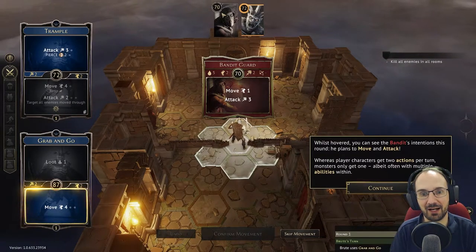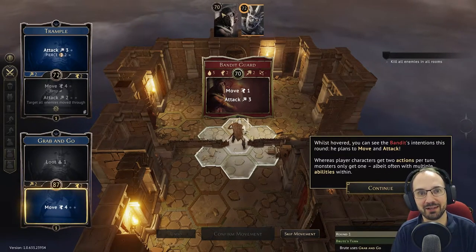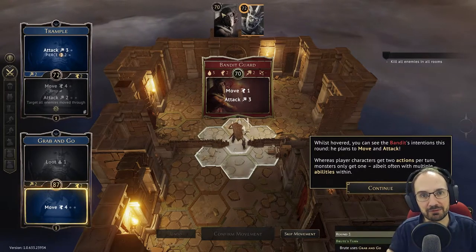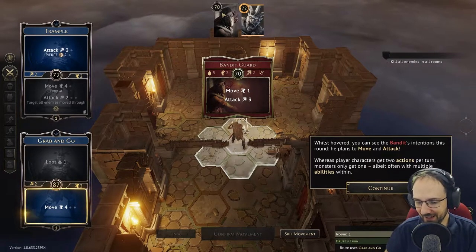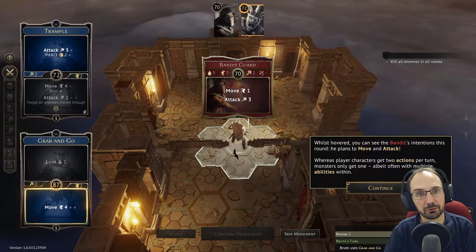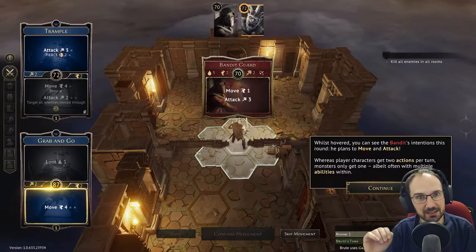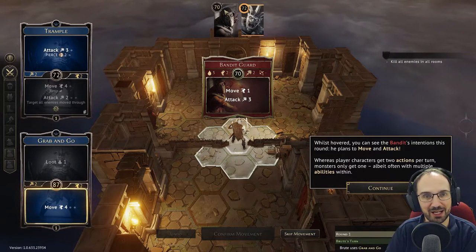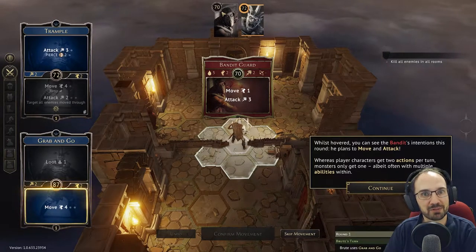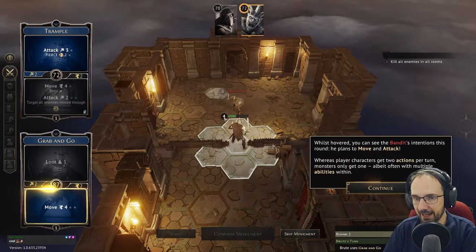The plan is to play through the campaign, which is quite meaty — it took about a year to get through, with around 100 scenarios total, though you don't play all of them due to branching paths. The digital version is getting a lot of praise as a very good adaptation of the board game. Back to the tutorial: the bandit has a lower initiative than the brute and would have acted first had he been visible.